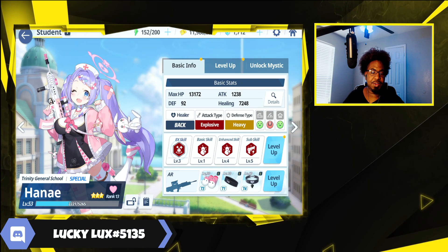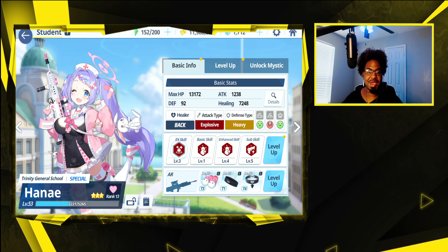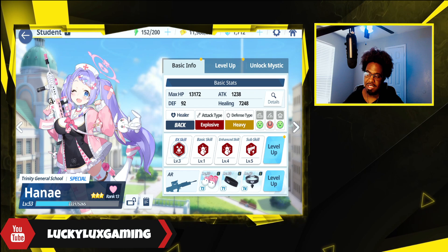Alright, so Hanei is going to be a natural 3-star. She's going to be a healer, so she's going to be off-field as well as a special unit. She's going to be a tag-type explosive, defense-type heavy. She's going to be an A in urban, a D in field, and then an A in indoor.